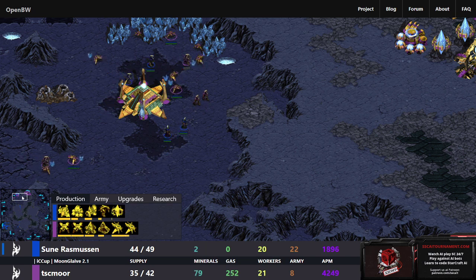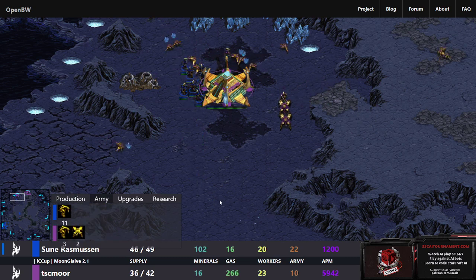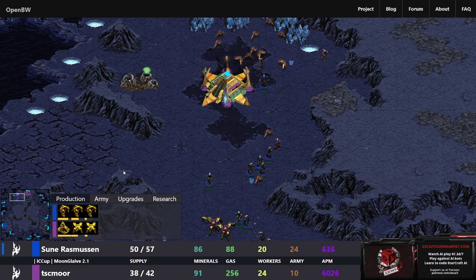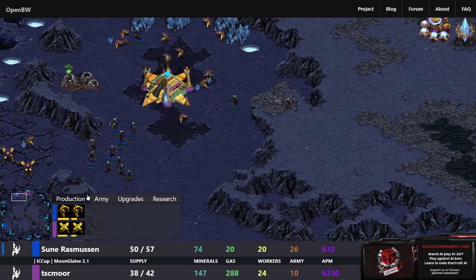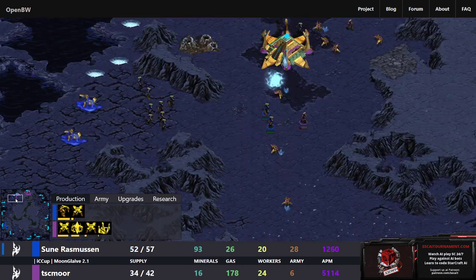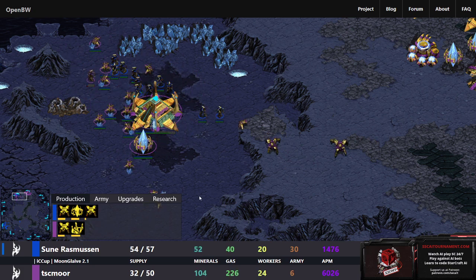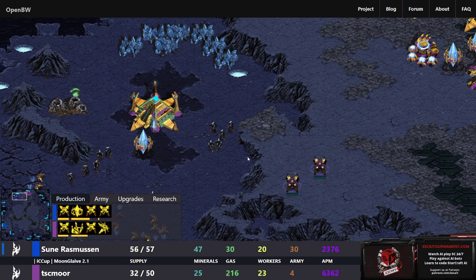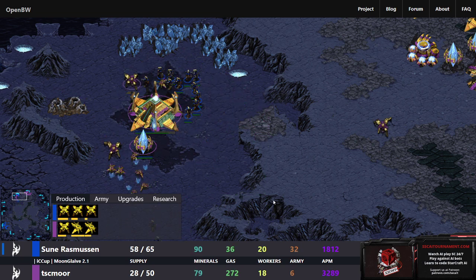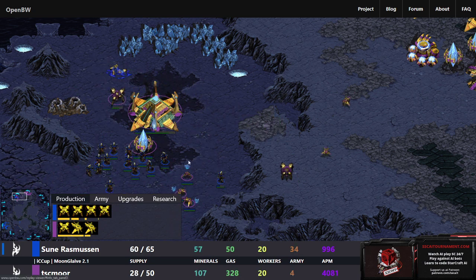TSC_MU is attempting to tech up to a Robotics Facility — maybe going for a Reaver or Observers, though in this game it doesn't need observers. Three more Zealots join the fight — I think about seven or eight Zealots are now in the natural for Rasmussen, with a few more on the way across the map. TSC_MU is attempting to deal with it but the Dragoons are being chased and cornered. There are just a lot of Zealots in play, and more are on the way. The Dragoons aren't even getting shots off.